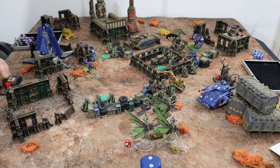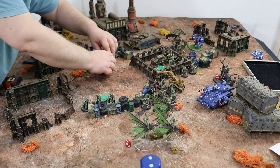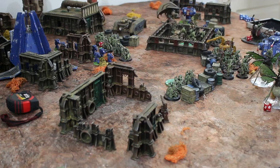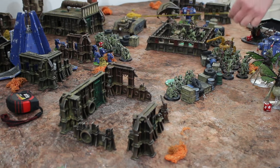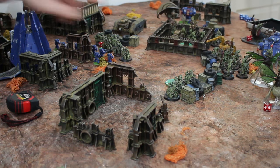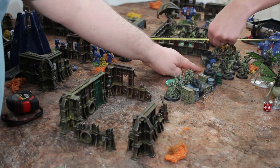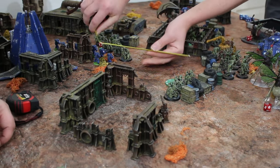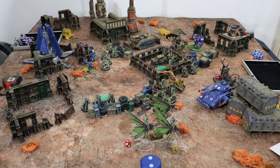My activation: I'm going to bring the Nurglings on and run them up to here. They can run twelve inches. Not going to charge you though — you'd murder me. So they come in nine inches away then run to there. They can come in here and run twelve. Nurglings in.